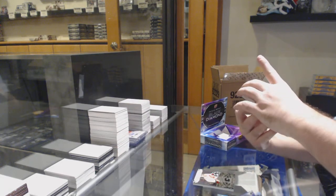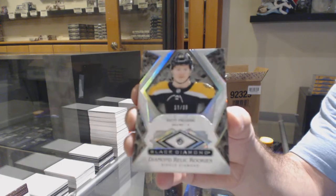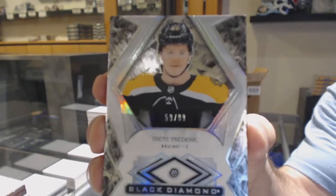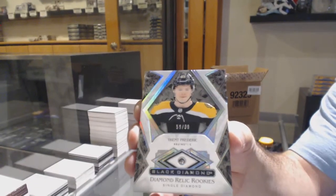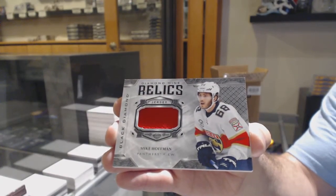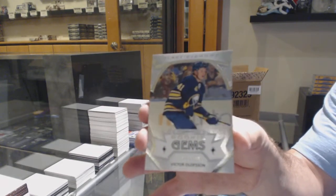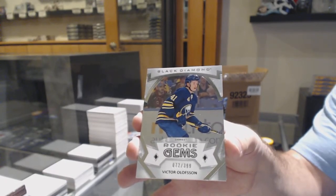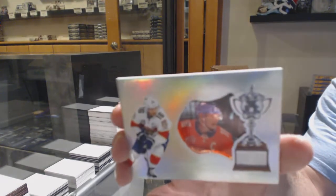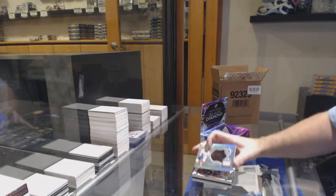For the Boston Bruins, Diamond to 99, Trent Frederick — Diamond Mine Relic jersey, game worn. So you got both diamonds, Brown? Not bad. For the Florida Panthers, Diamond Mine Relic jersey, Mike Hoffman. For the Buffalo Sabres, Rookie Gems, Victor Olofsson. I know Buffalo's one of yours. And if that Hoffman is yours — a Hardware Heroes for the Panthers, Alexander Barkov, to 99. Damn, you are murdering this.